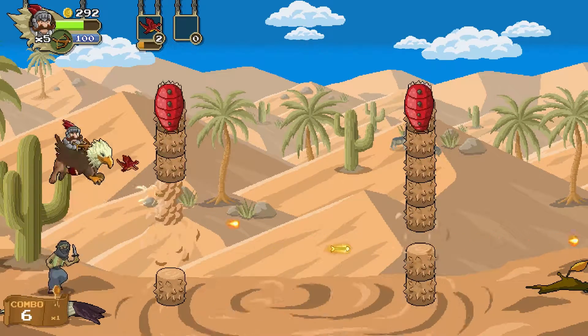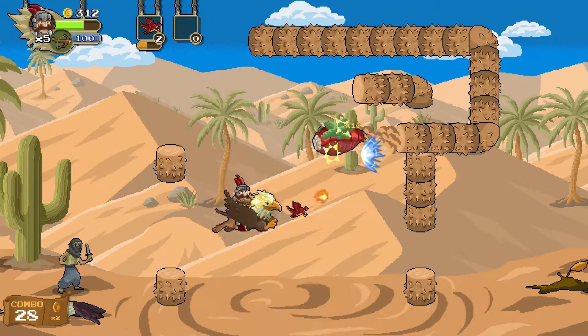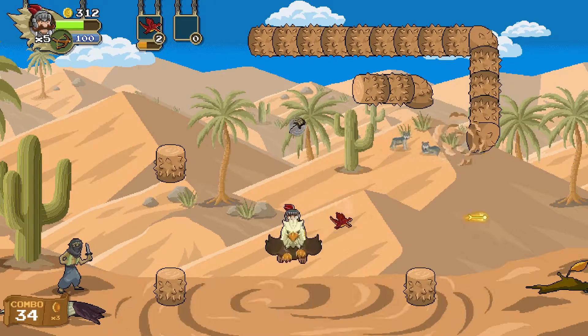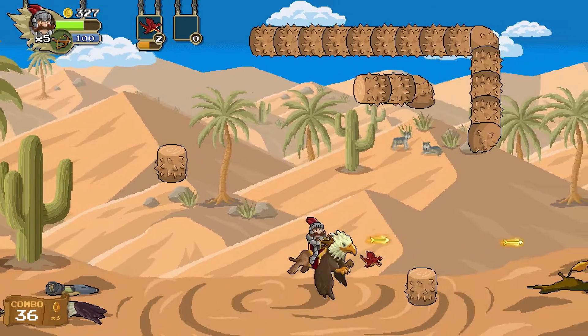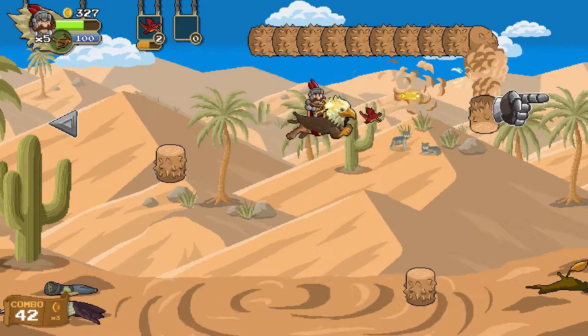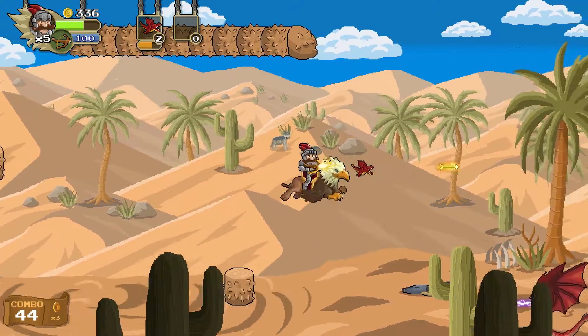This is also a standard shmup in the sense that you have a variety of weapons and the good old-fashioned charge attack. You hold down your attack button just like so, wait until you're all bright and shiny, and you can fire off a nice good-sized bolt that will do better damage than the standard little shot you're using.